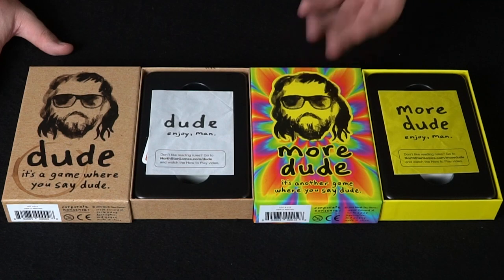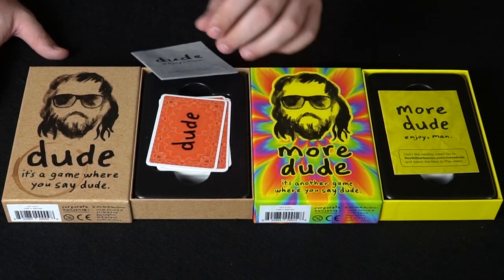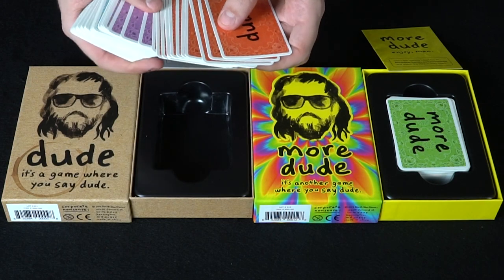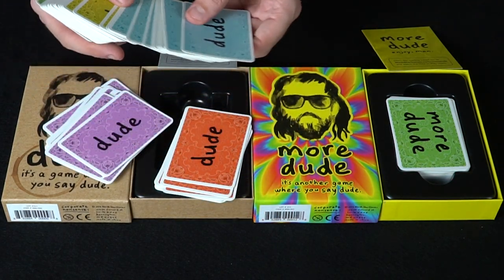Let me show you what's in both boxes and give you a quick explanation. So here we have Dude and More Dude. Obviously this is a card game, so it comes with a rule book and a big deck of cards. In each game you get a deck of cards with different colors — this one is an orange-ish color, then there's purple and blue.